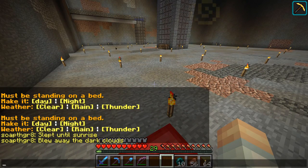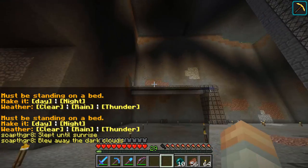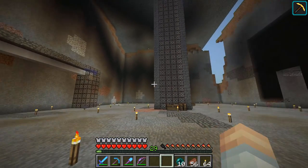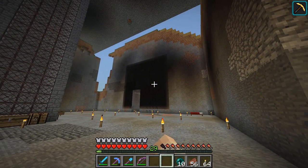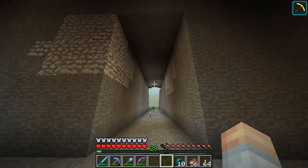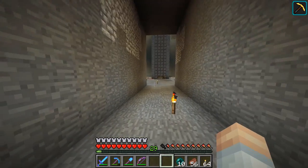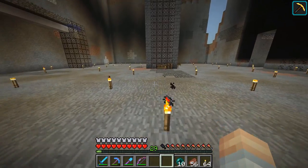So last time we were over here together, we got the beacons going — we still have that. You can see in the top right corner the Haste 2 effect, which has been very very useful. You can see a lighting glitch over there. We dug out this whole area to give us plenty of space, because when people walk in I want a sense of grandeur.